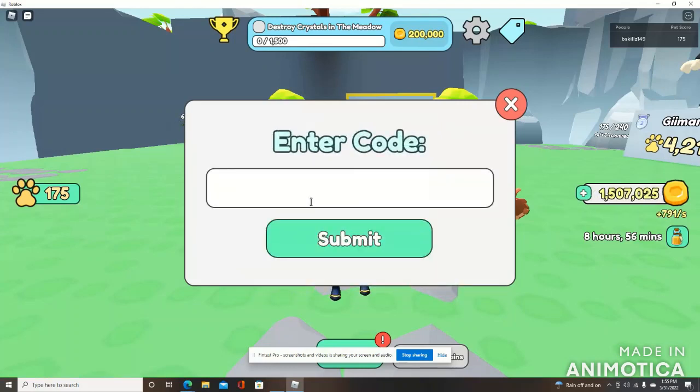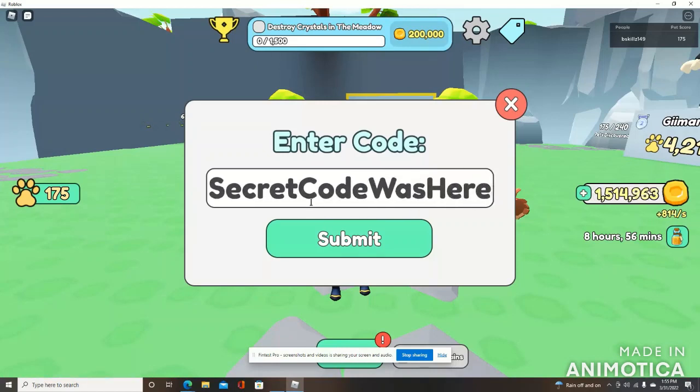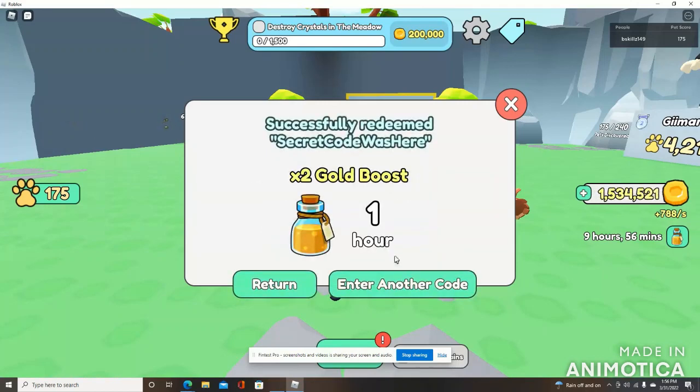Next code is 'SecretCodeWasHere' — capitalize the S in secret, the C in code, the W in was, and the H in here, all as one word. We redeemed that and got one hour of 2x gold boost. Taking a look to the right-hand side, we now have nine hours and 55 minutes of gold boost.